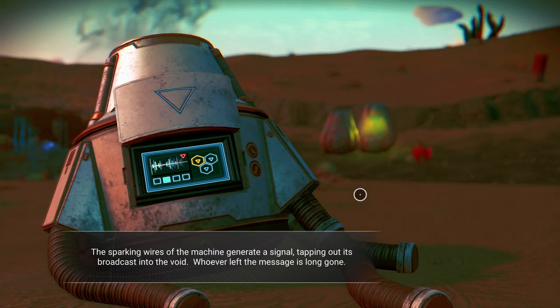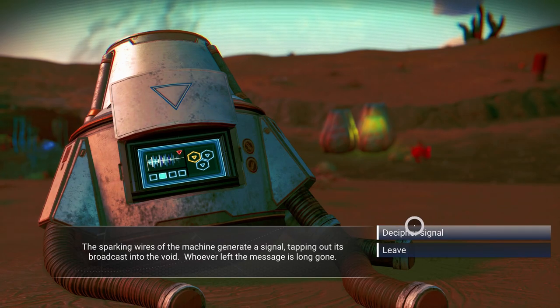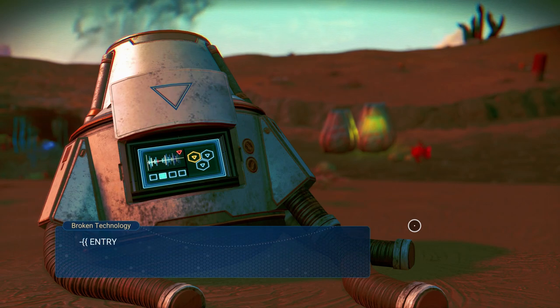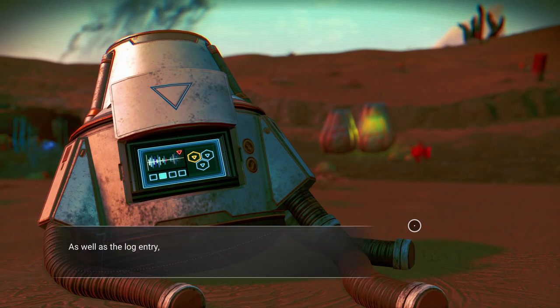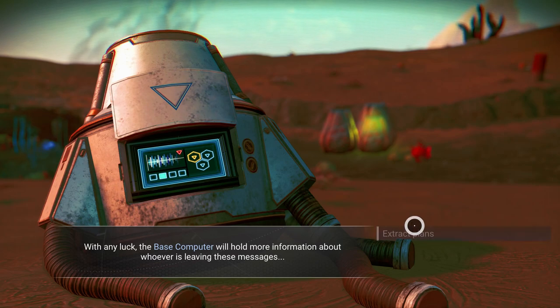The sparking wires of a machine generate a signal, tapping out its broadcast into the void. Whoever left the message is long gone. Decipher the signal. Decoding: 16, 16, 16, 16. No fuel. Failed to reach station. Hazard protection low. No choice but to go underground. Deploy base computer as well as the log entry. The signal contains plans for a base computer and a terrain manipulator. Awesome. So let's extract the plans.